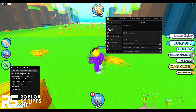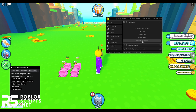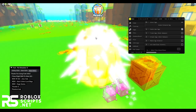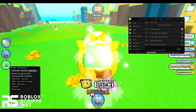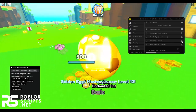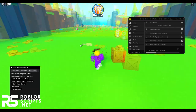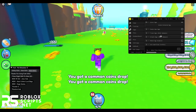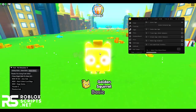Next you have Eggs, where you can auto-open eggs. Let's say you want to open the golden enchanted egg — enable auto-open eggs and it will open those eggs for you. Look at how many eggs I'm getting at the same time — that looks crazy! You can also remove the egg animation so it doesn't show the animation for you. You can open triple eggs or octuple eggs, but you need the game pass for those.